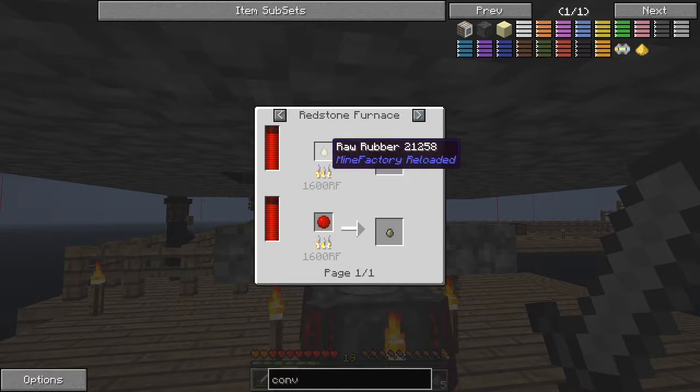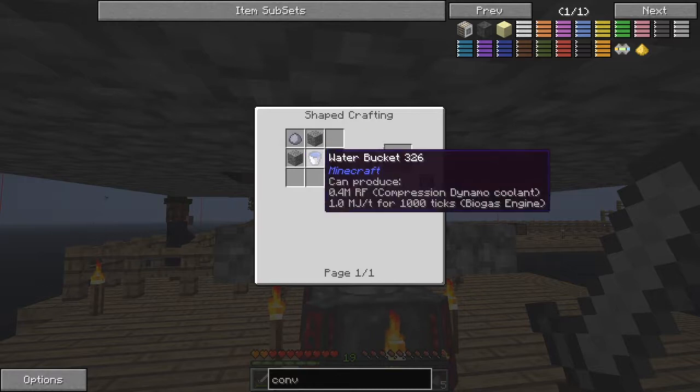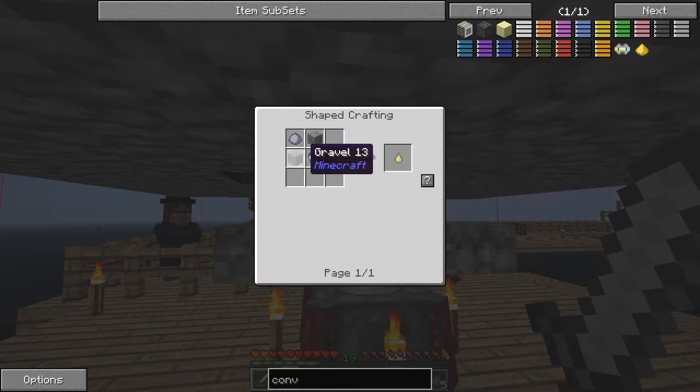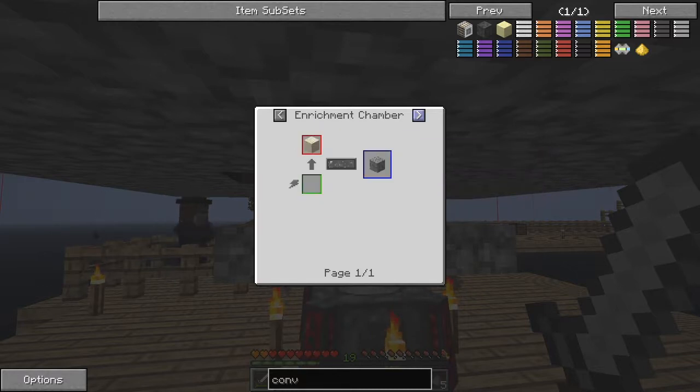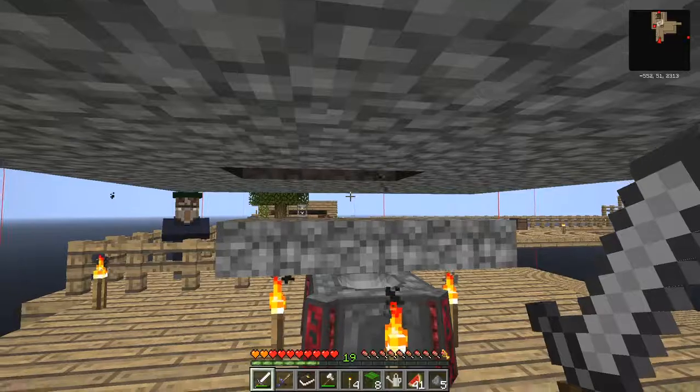Raw rubber is made by gravel, clay, and water - which I also can't make because the only way I can make gravel is by crushing cobblestone. I could do it this way but I haven't got the alchemist set yet, and that's the next level anyway.